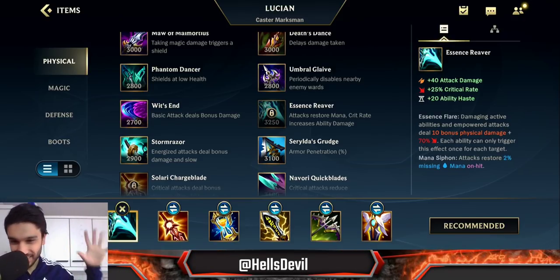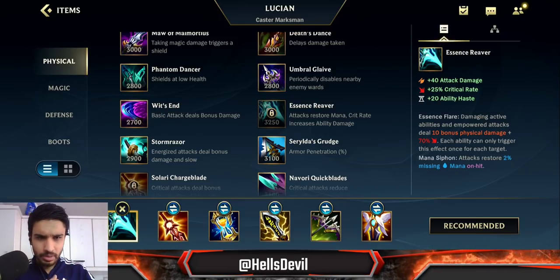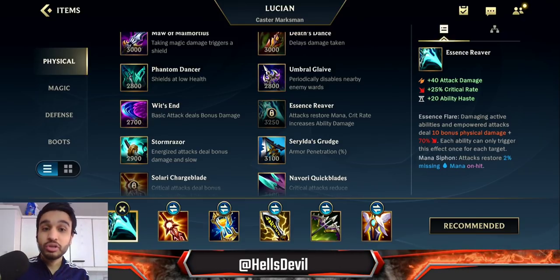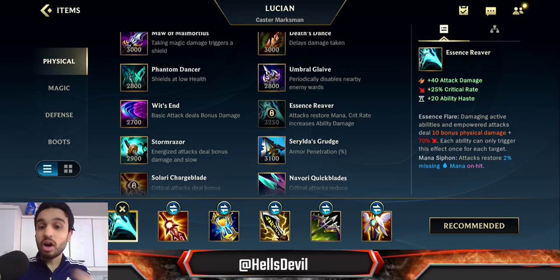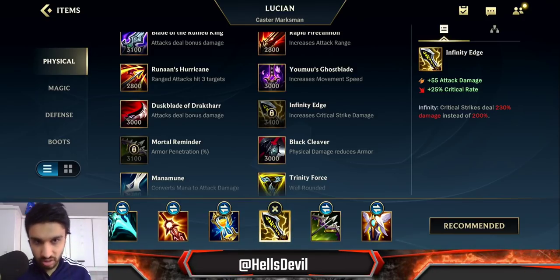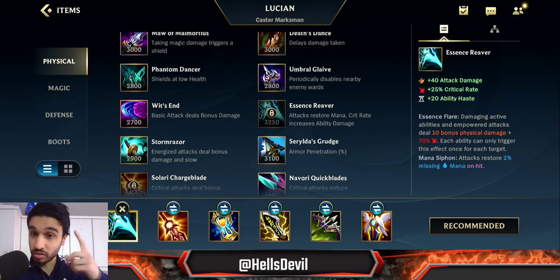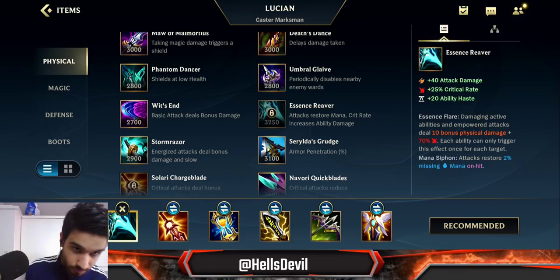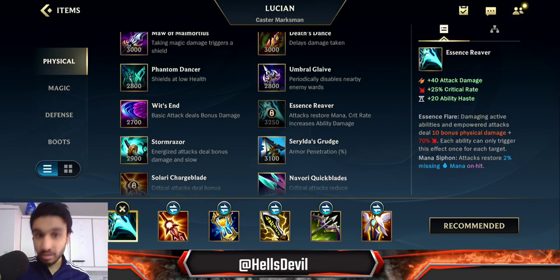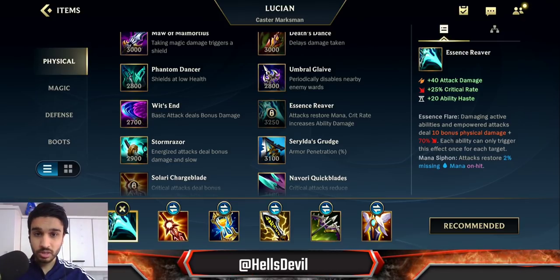Essence Reaver is going to give you more burst damage. It has ability haste so you can use your abilities more often, and it gives you more mana. Infinity Edge gives you more raw damage, but Essence Reaver gives you more burst damage with your first ability — which is a laser — so it's going to deal more damage. You want it as early as possible because you can spam your third ability more often.